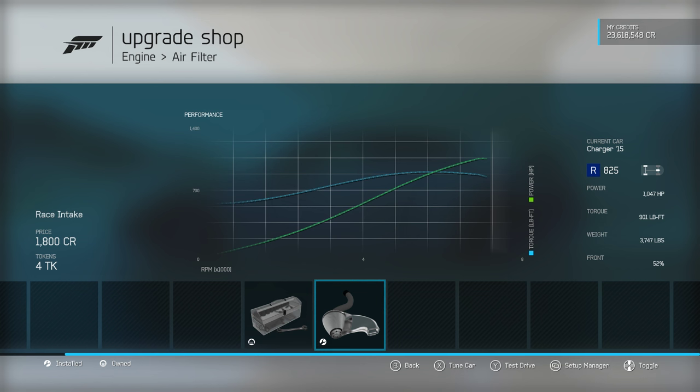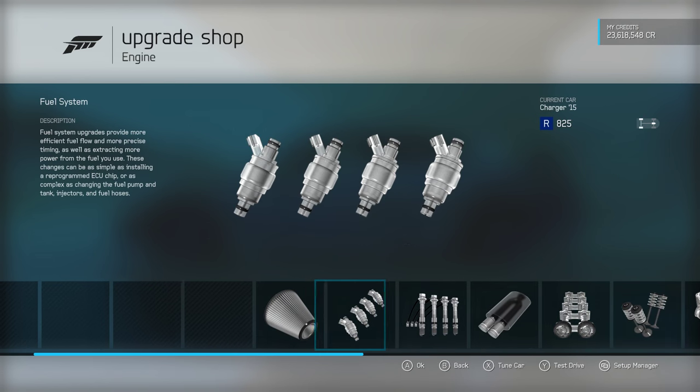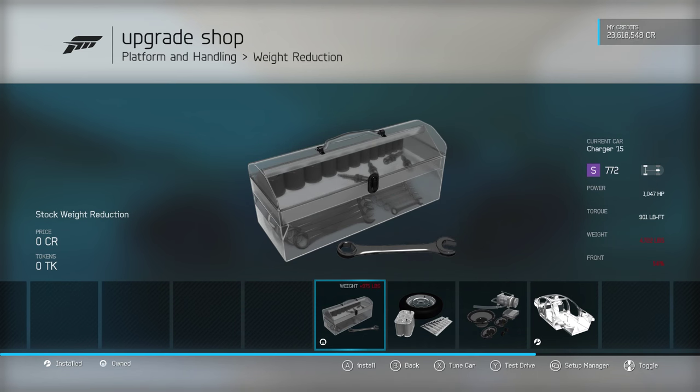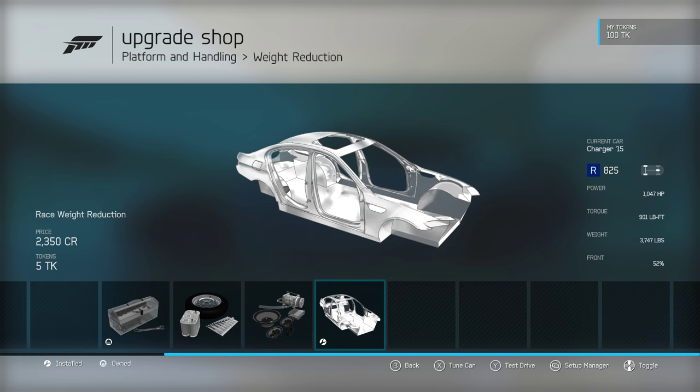Probably the heaviest vehicle I've had in this silly car build series. It's an awful lot of weight in this car, and of course that is with the full weight reduction. Without it, it's 4700 pounds. It's a very heavy vehicle.